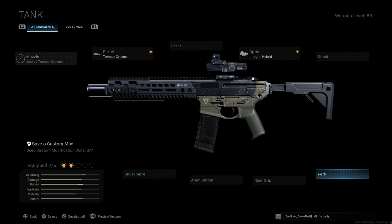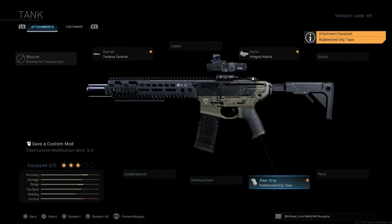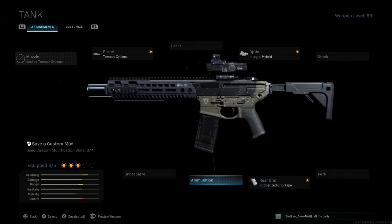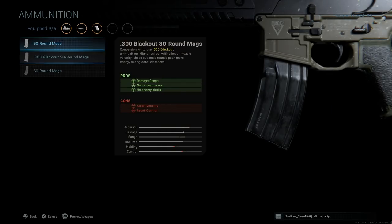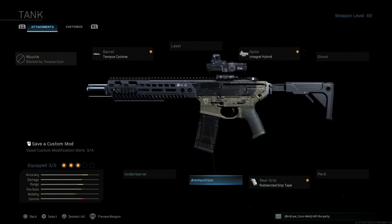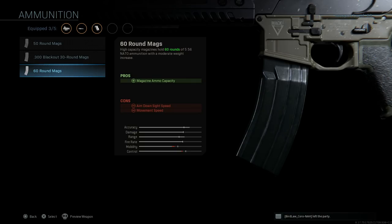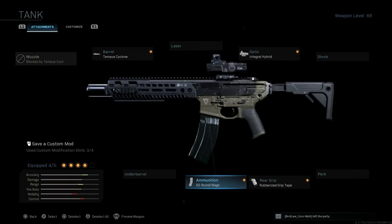For this build I'm running the base stock with no perk. For the grip we're going with the Rubberized Grip Tape, which assists with recoil control — con being aiming stability — but it gives me a little more control to keep shots on target at range. For ammunition, since I mainly use this in Warzone, I run the 60-round Stanag mag. In multiplayer a standard 30-round magazine works fine, but in Warzone you need that extra ammo to down and clean up multiple teams.